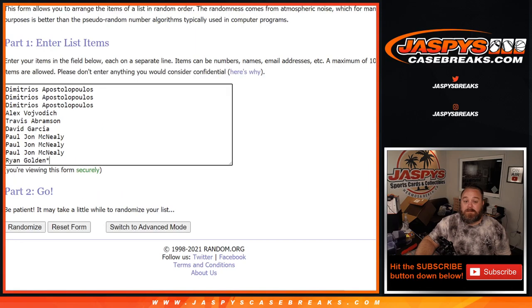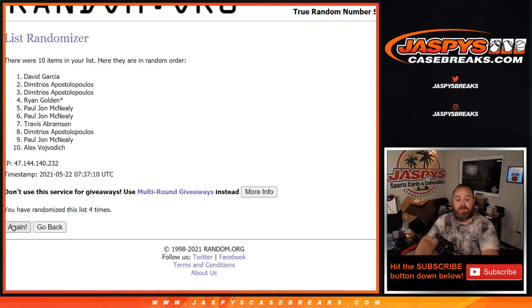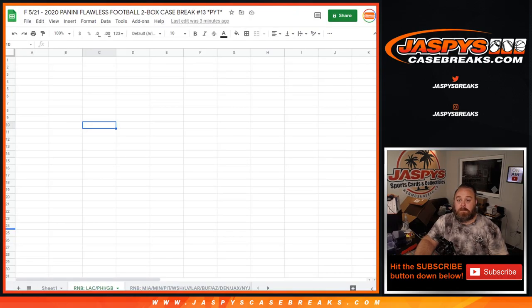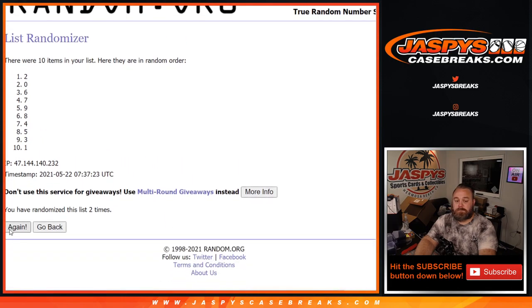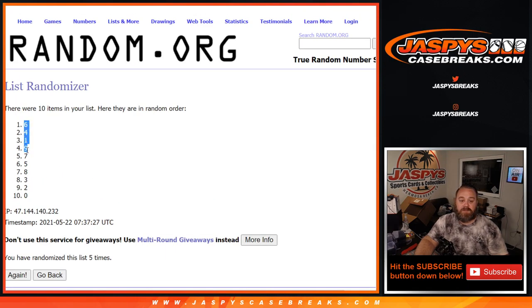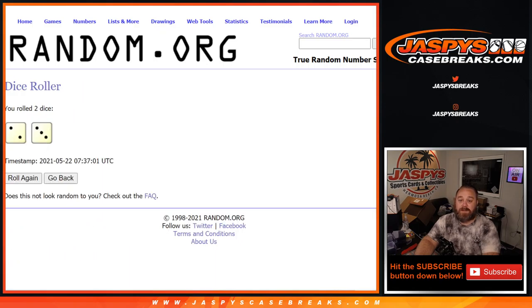The randomizer runs 5 times each — randomizing the customer list and the numbers list 5 times to ensure a fair random pairing.